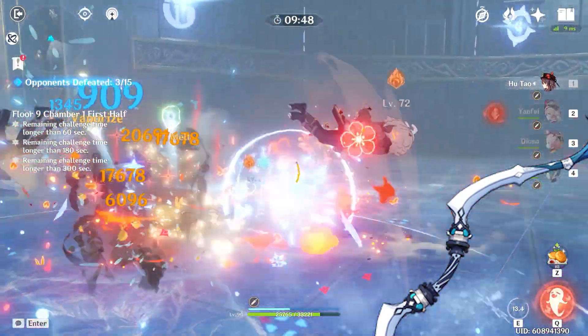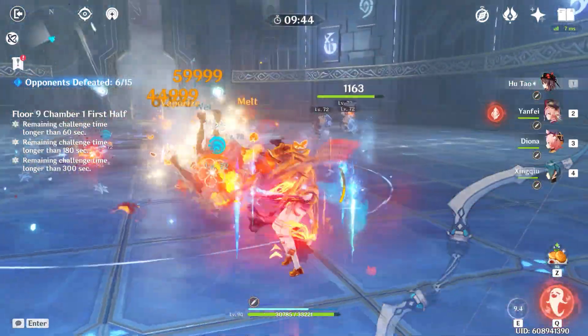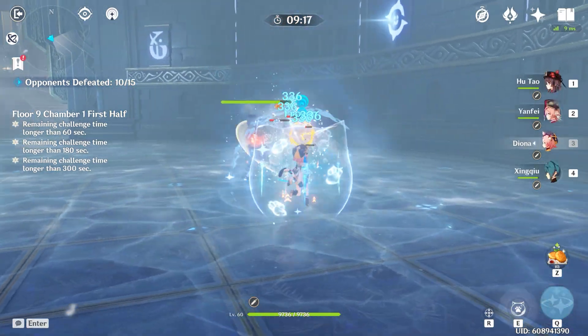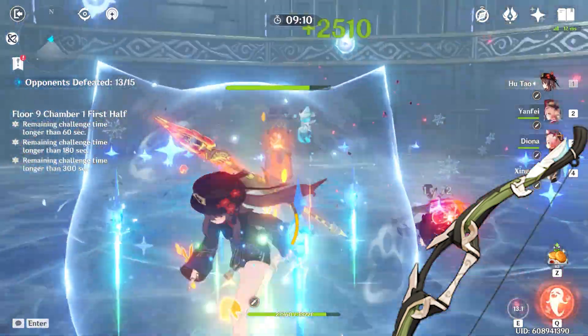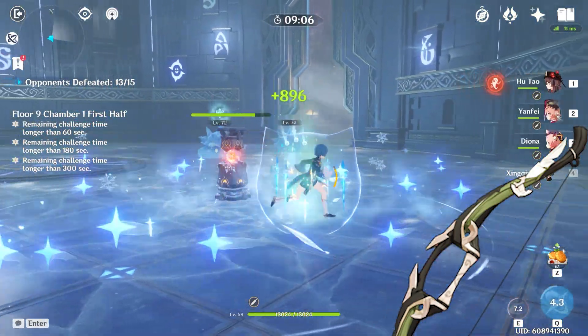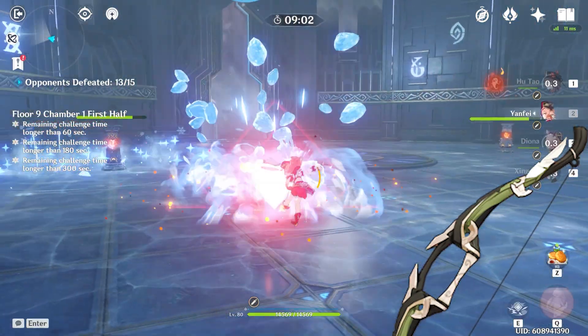The purpose of all this is to get your burst up and ready to go as soon as possible. If you don't have access to either of these weapons, go for the 3-star Recurve Bow. Its skill, Cull the Weak, restores 8% health upon the defeat of an enemy — which we don't care about — but it does have the substat of additional HP percentage, which is good for Diona's shield capabilities.